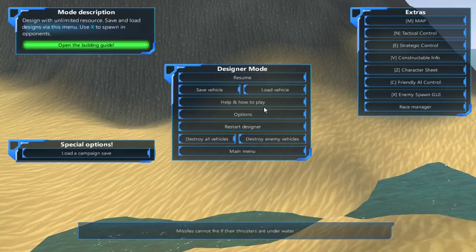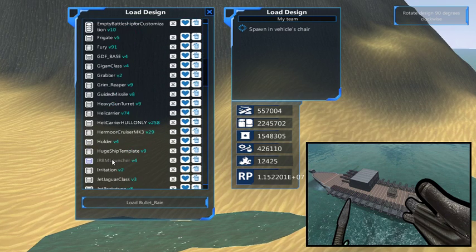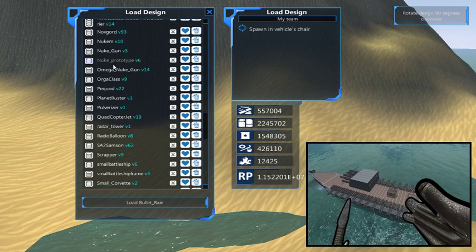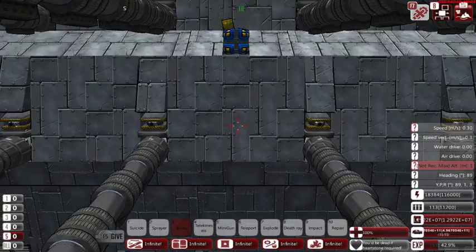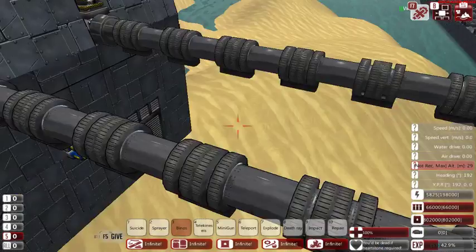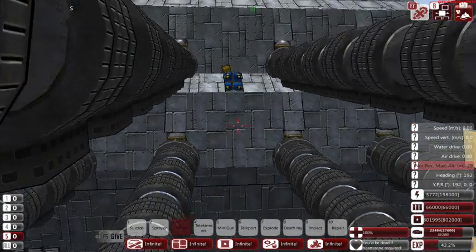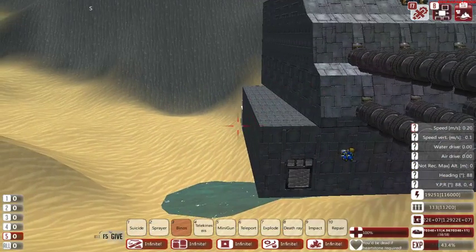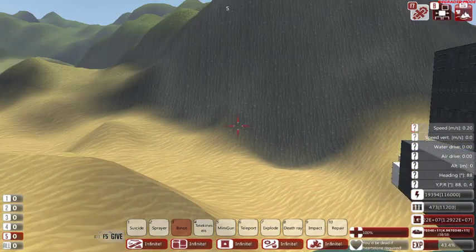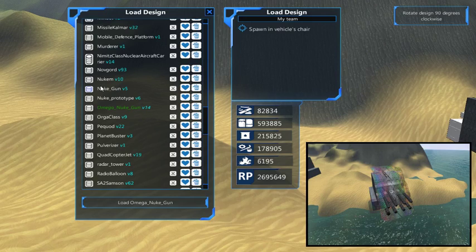So yes, we also have several other types of high-power firepower weapons. My current one is the Omega Nuke gun — I've been building that one. As you can see, it is the turret that this turret over here is based upon. I will load over here the original Nuke gun.